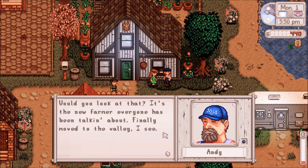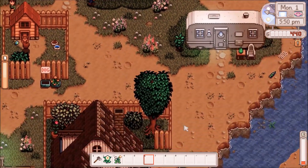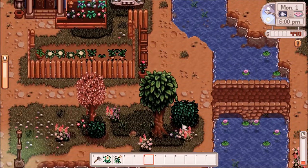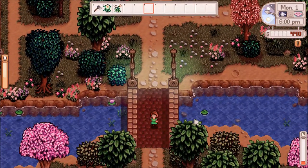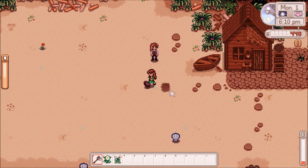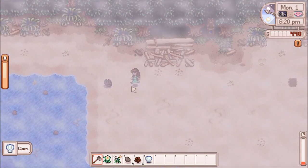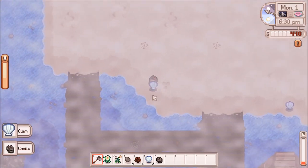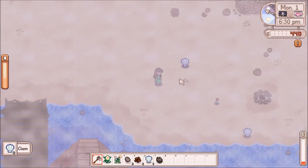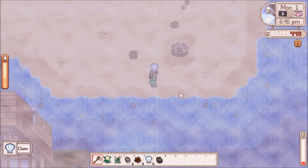'Would you look at that — it's the new farmer everybody's been talking about. Finally moved to the valley, I see. I've been working Fairhaven Farm here for many years. It ain't much, but it's honest work.' The mod makes the bundles more difficult — bigger and with different things in them. And here's another mod: more weather stuff. For example, fog that randomly rolls in from time to time. The weather channel will predict it and stuff. It doesn't really do much, it just adds a little atmosphere. There are new kinds of storms that can get kind of scary.